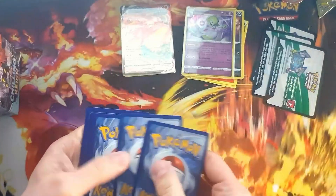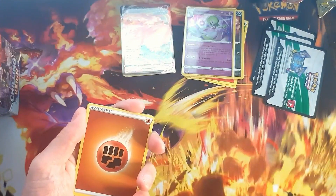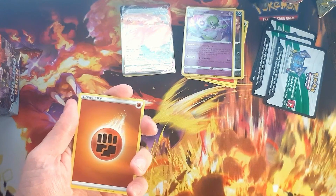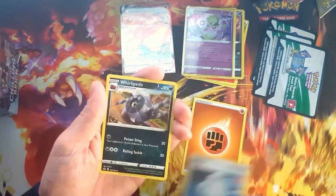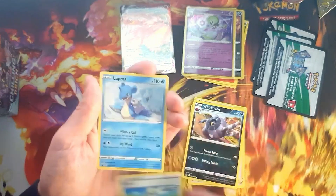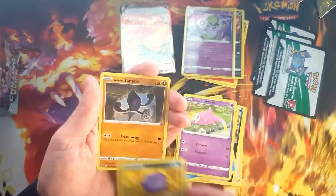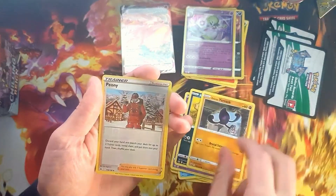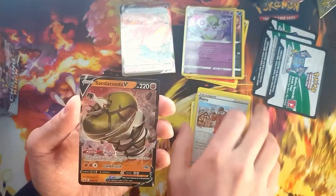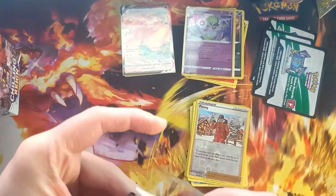That should be another holo. We're not looking for commons anymore — just uncommons and rares. Fighting Energy, we get Melanie, Whirlipede, Lapras, Castform, Slowpoke. Reverse Peony. Another hit — Sandaconda! That is another hit, and that's always good.